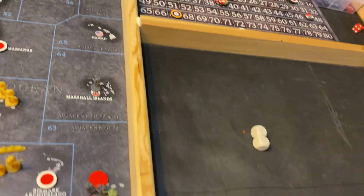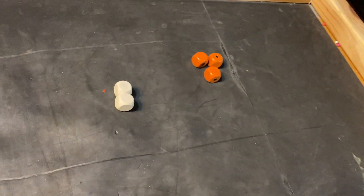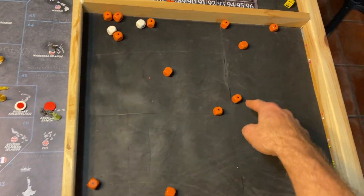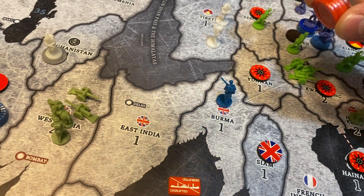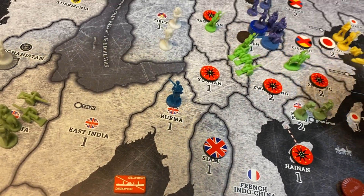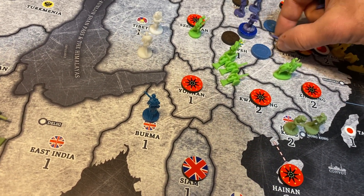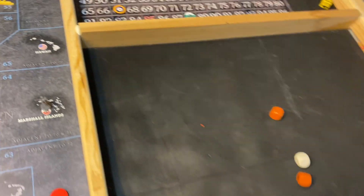He's got two ones defending, three threes with the artillery, and nine threes. I hope he rolls bad. Either way it's over, but I just hope he rolls bad. And he rolled really good — one, two, three, four, five, six, seven, eight, nine. Well, game's over. So I'm going to lose nine infantry, and he only loses three units — two cavalry and an infantry. And there you have it, folks. National Protection War. I went out with a bang — well, no, I went out with a whimper.